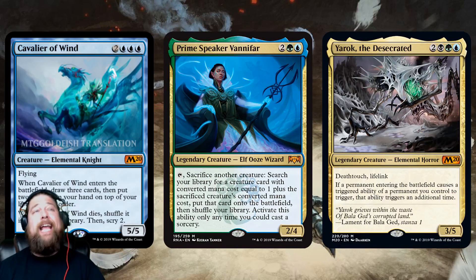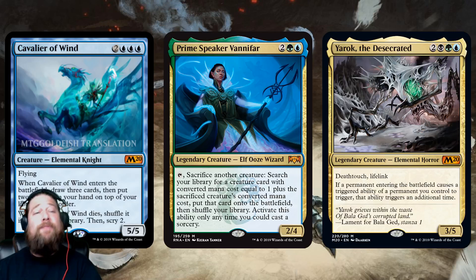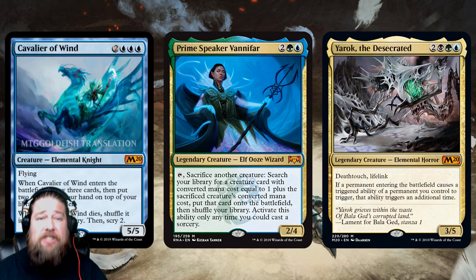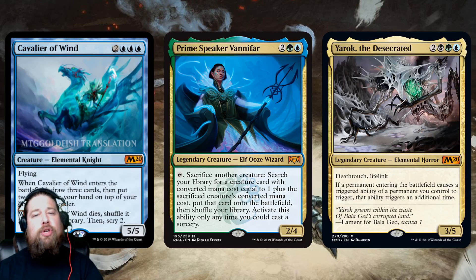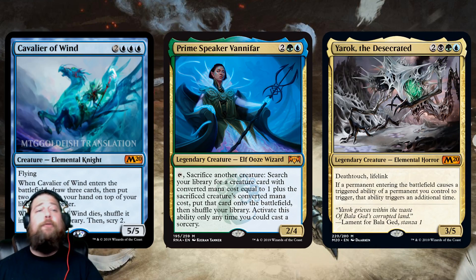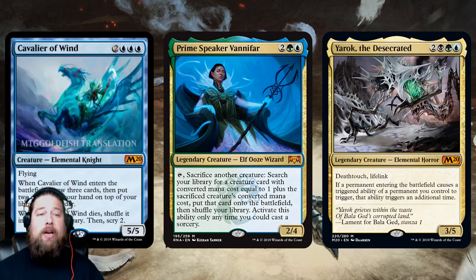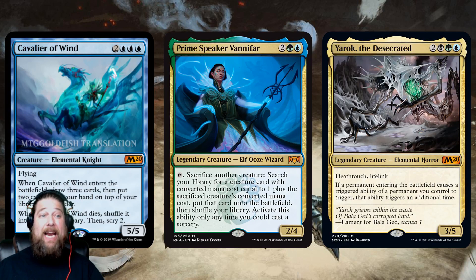My favorite home for Cavalier of Wind is probably Prime Speaker Vanifar. Cavalier of Wind is perfect for Vanifar — not only can Vanifar find it, but the Brainstorm ability is especially good there because in a Vanifar deck you have to play a Birthing Pod curve, and sometimes you have one or two six-drops and one seven-drop. If you draw that card naturally but really want it in your deck to find with Vanifar, it's pretty painful. Cavalier of Wind lets you put back those Vanifar targets stuck in your hand.